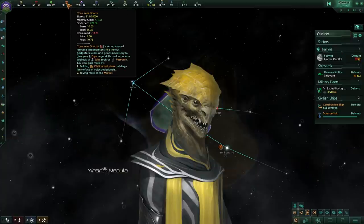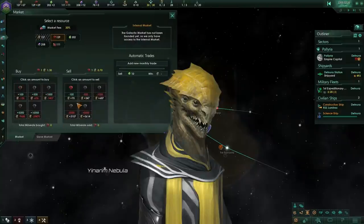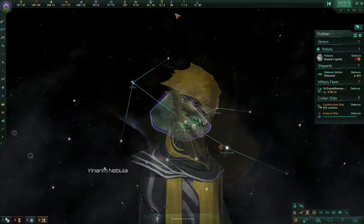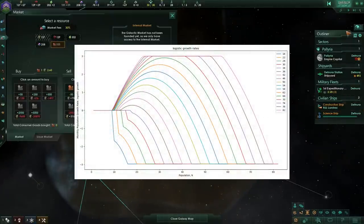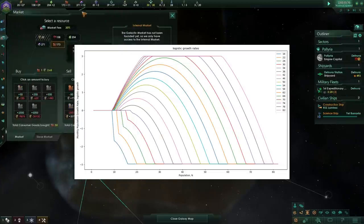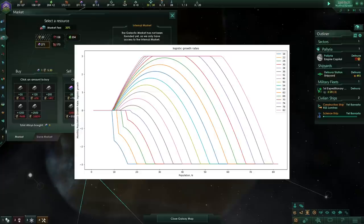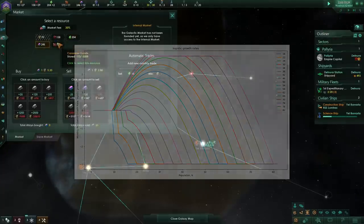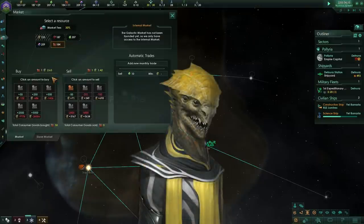So how do we maximize pop growth? The most important thing now is your carrying capacity. You need to make sure that your carrying capacity is above roughly 35 for your planet, or you will never see a benefit from logistical pop growth — only a disadvantage once you reach 50% of the capacity of your planet, habitat, or whatever you're living on.